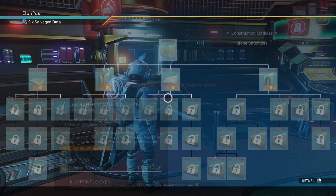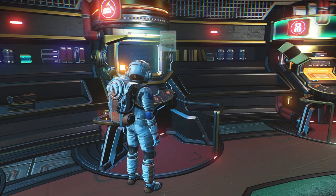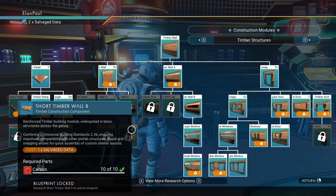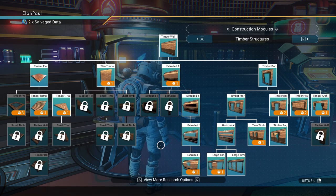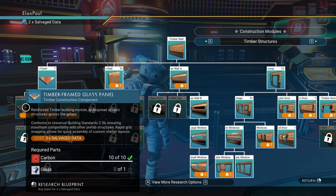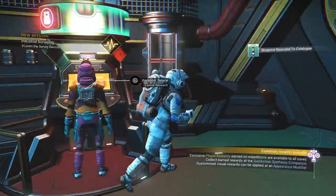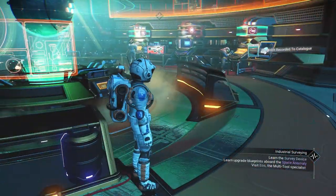I do have more salvage data back at my other base. I can't believe I just bought the wrong one. Let's keep going - I want to get the arches, we're going to need a lot more. I'll get the half ramp for now and come back for more later. We've already taken the exosuit upgrade - we don't need any research there. We will return.